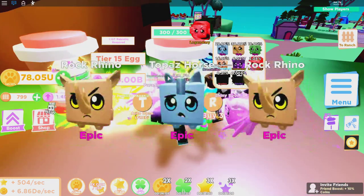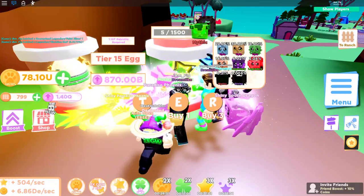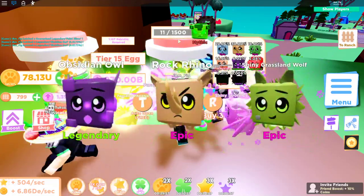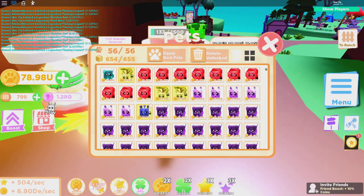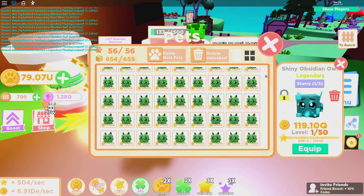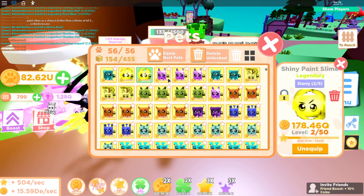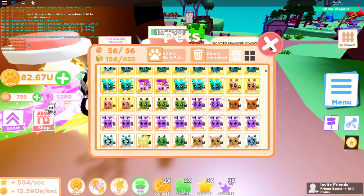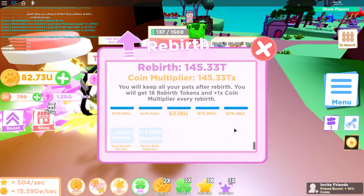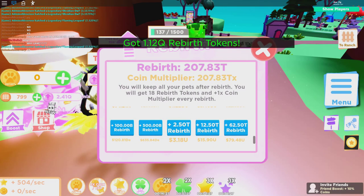Here we go — I just unlocked my first guaranteed pet, the legendary Paint Slime. The mythic guaranteed is at 1500 hatches — that's not too bad, should happen pretty soon. My space has filled up so let's check my collection. Some of these are actually pretty good and I got a shiny one! I'm locking the good ones. We made a bunch of them starry and shiny — some awesome pets in the collection now.